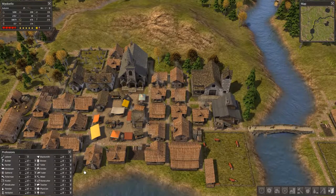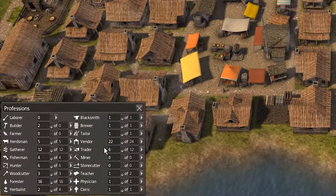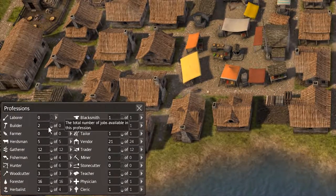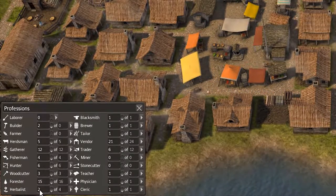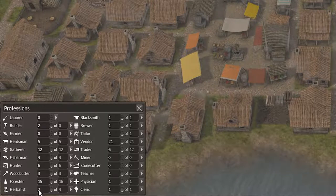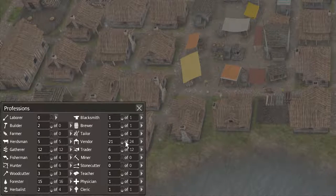Whenever anyone dies, they end up having a position that's unfilled. It may not be obvious at first which of the positions you've lost. The game has no way of deciding what's more important or how people should be rebalanced. So for instance, if somebody dies and you lose your herbalist, you may not know that you lost an herbalist and then you're stuck with one herbalist until you're able to figure out where it came from. That's just annoying. I think we lost a vendor there, but I'm not sure because I can't tell.